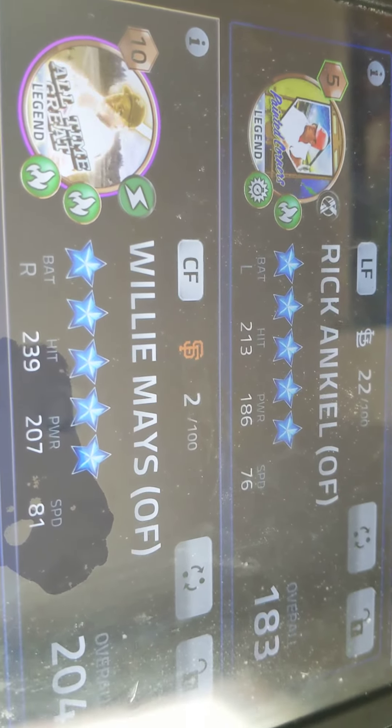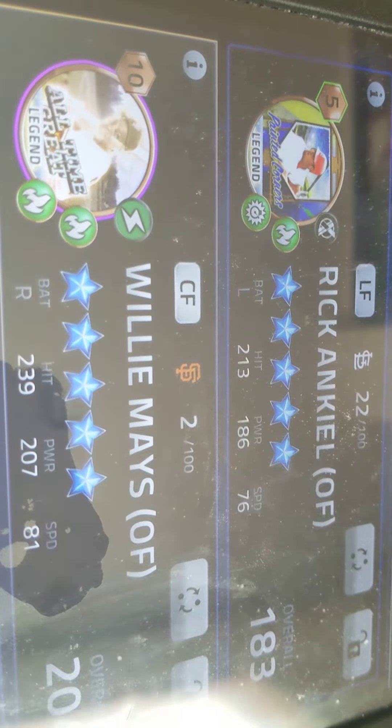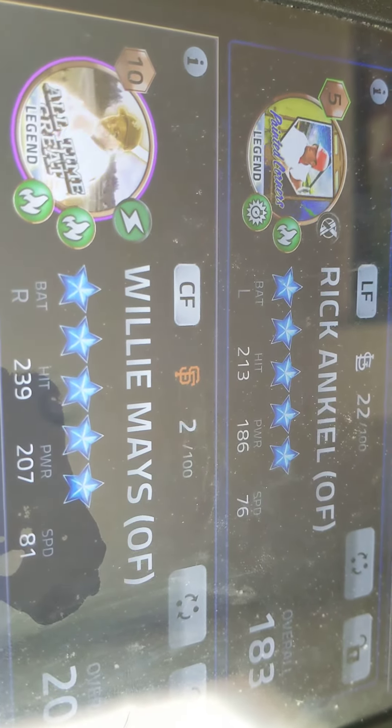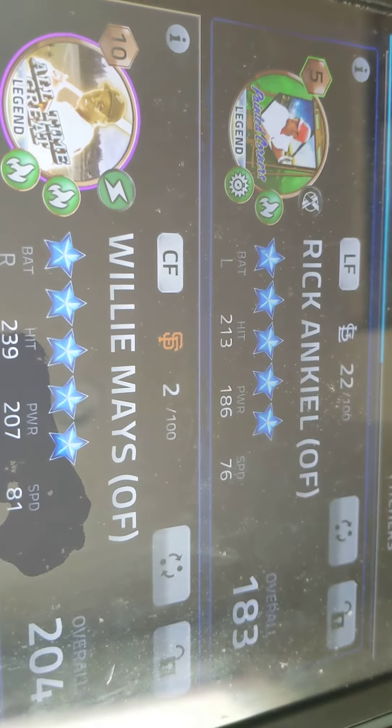You get a thousand gold, you get two of the Painted Corners player boxes, and one of the Mustache and Mullets player box.